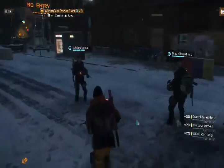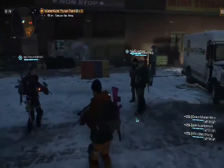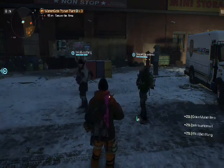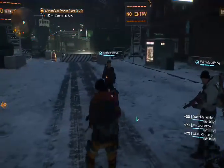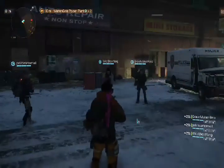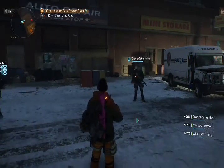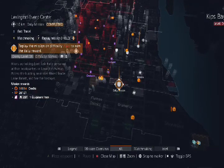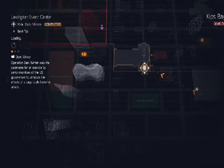They're introducing a couple of new things they spoke about today, and one of them is classified gear sets. Classified gear sets are going to be purchasable from a new vendor in the base of operations using currency that you get from completing the global events that will happen for a week every month going forward.